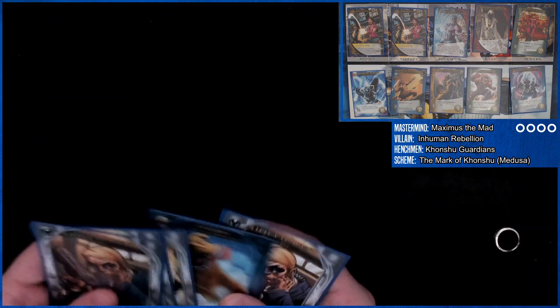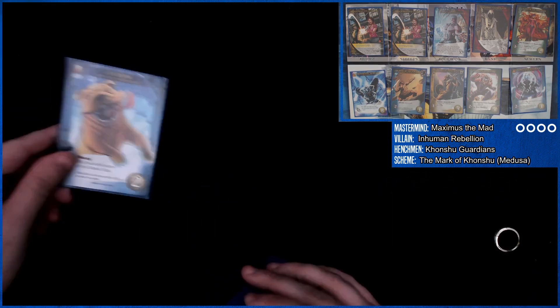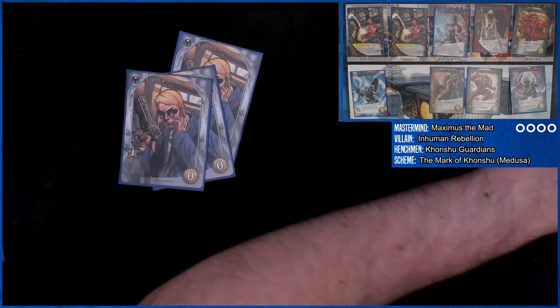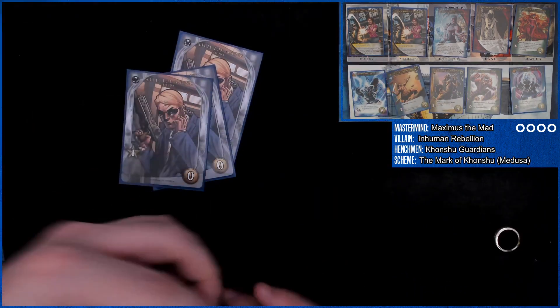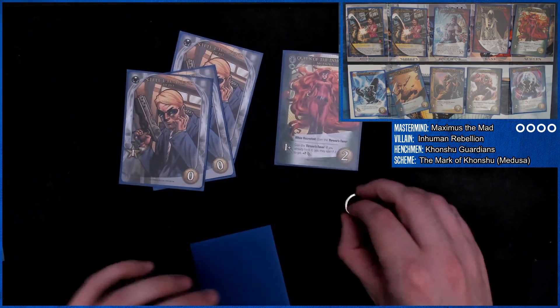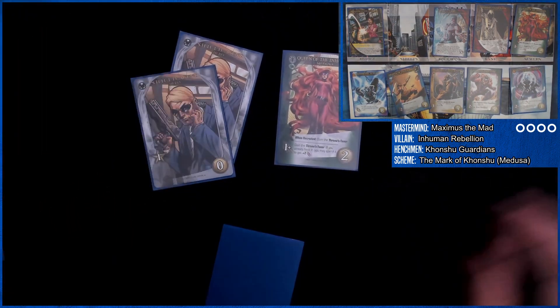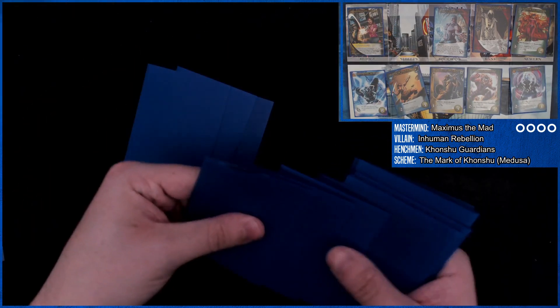We want to get to three attack. Luckily we can get there. We're going to phase Lockjaw aside. We have three currency, we're going to grab this one. I can bump this up to three by spending the throne's favor to defeat you, KOing you. Evil card is the Unspoken.